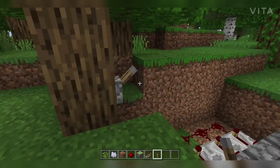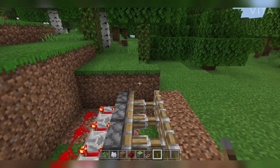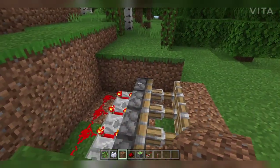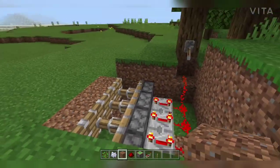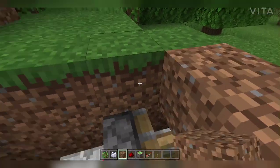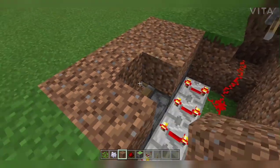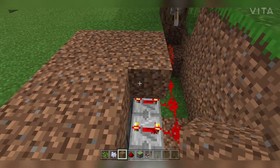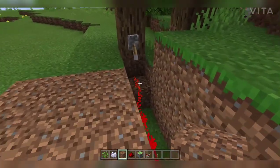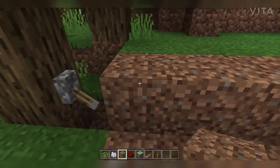Now we need to cover it up, so we take the dirt and start covering because the piston system is ready. We cover this, this, and this. This dirt will soon be replaced with grass — that's the reason I'm using dirt for now. We just can't cover the whole thing; we need to keep this part open.